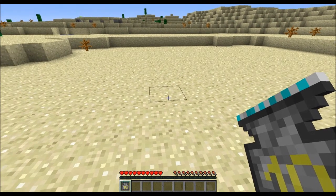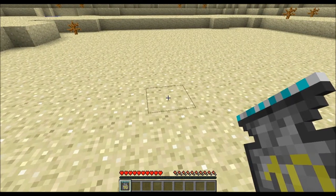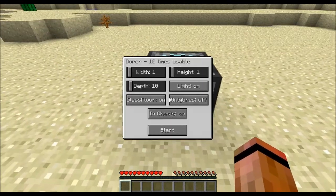It looks like it's flat in your hand, but it's really not. When you put it down it's just like a chest or crafting table. Automatically when you start it, you get this new little Minecraft menu with sliders and buttons.